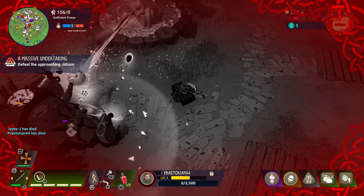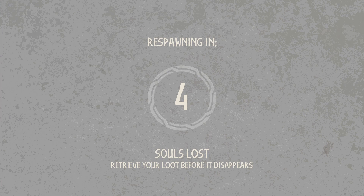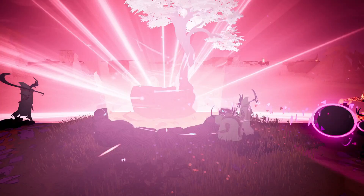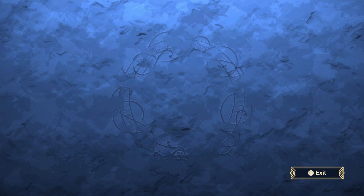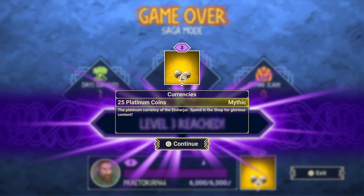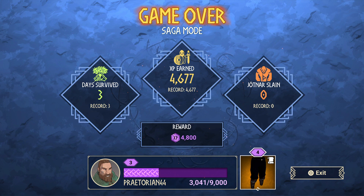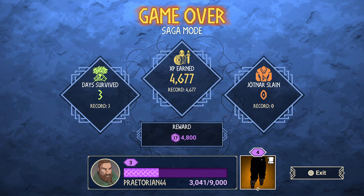Might as well give up — nobody's going to help us, and the tree is done for. Day four again. Figures — they start throwing critters we've never seen before at us. We lost the seed; they destroyed the tree. Our record shows three days. As far as experience earned, this was my record — I actually earned the most XP so far. Each time you level up you get new stuff; I just got level three, which gave me 25 platinum coins.